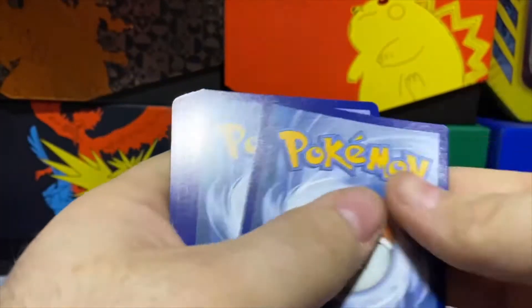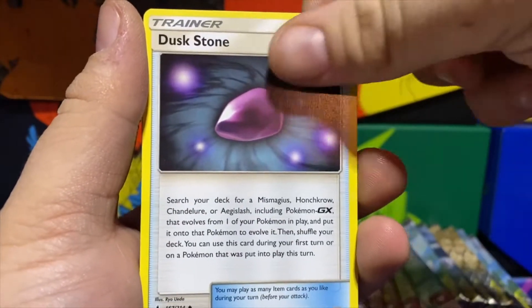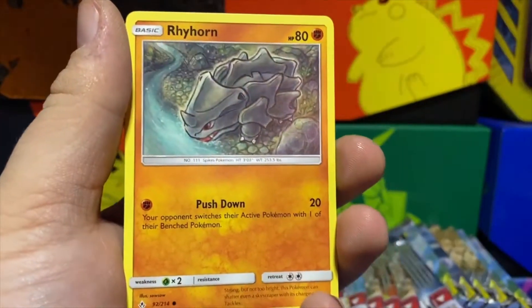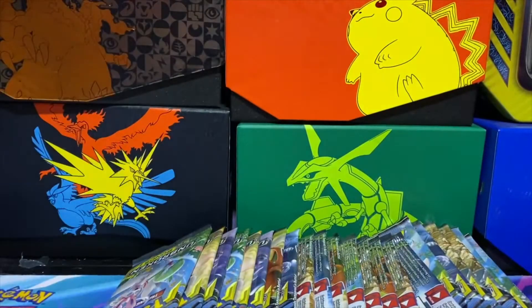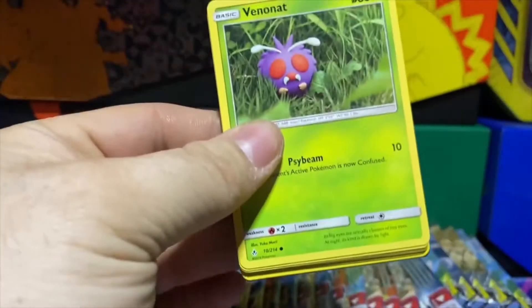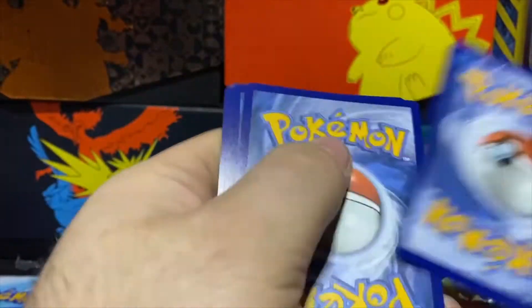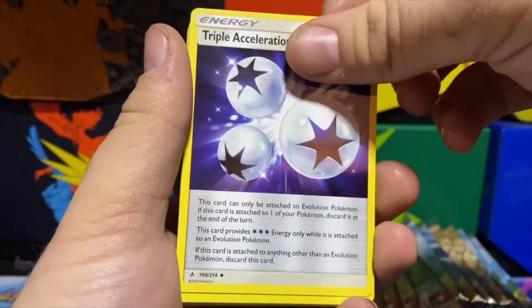Moving right on through. Water-type Energy, Tentacruel, Ultra Forest Kartana, Dusk Stone, Wobbuffet, Togepi, Espeon, Squirtle, Rhyhorn, Rattata, Rhyhorn again — and a Crabominable regular rare. So far not too much has come up in these packs, but hey, we're cruising right along with our near booster box opening.